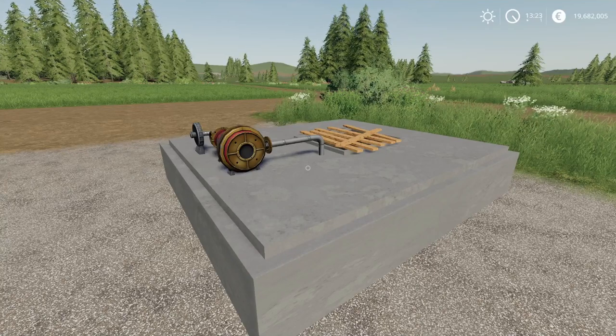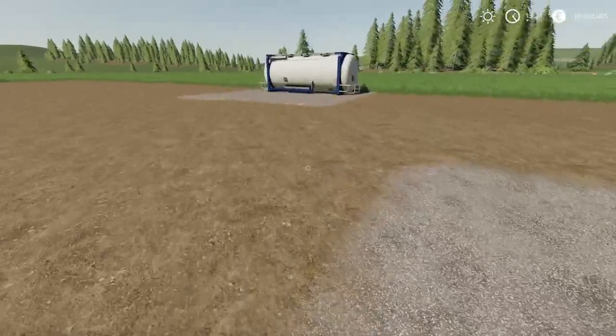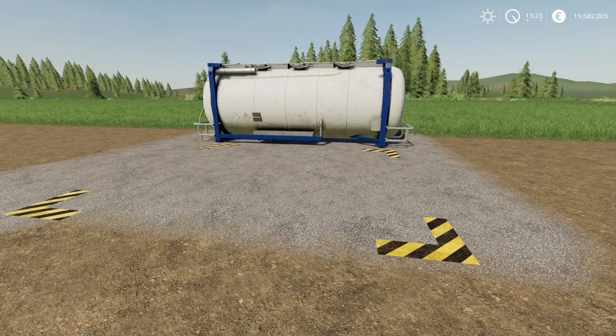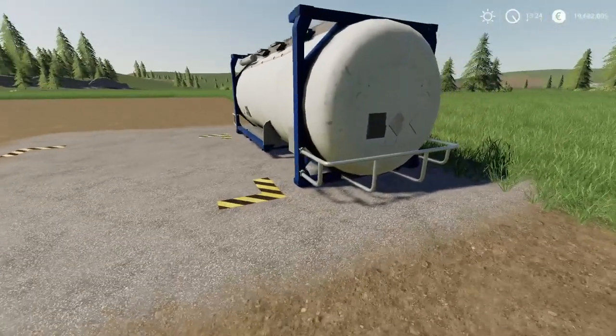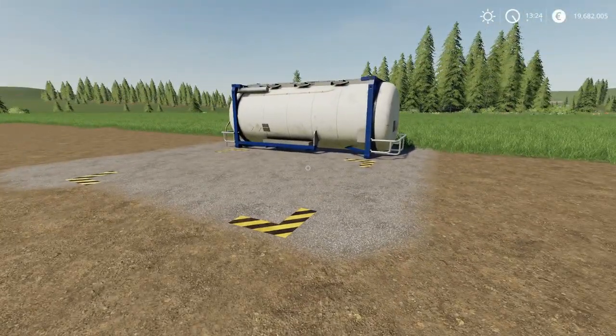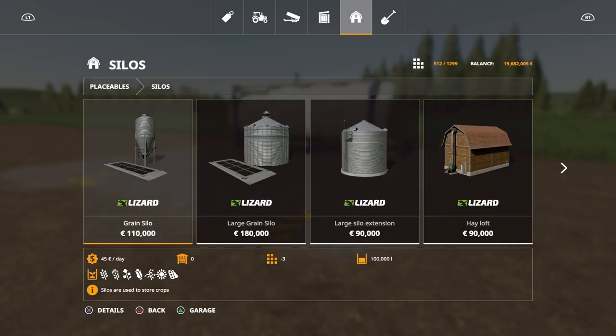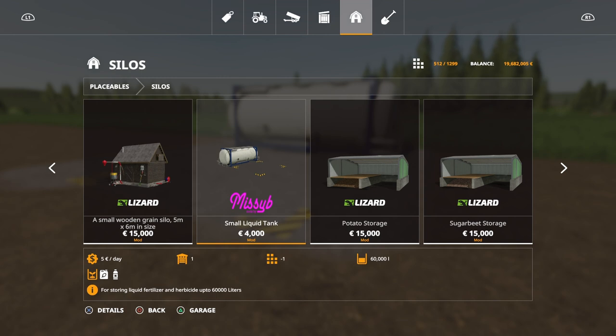First mod to look at is the small liquid tank by Missy B. This was originally part of a fertilizer/herbicide pack and it's now back as this version — 60,000 liters capacity. It's a nice tidy mod; you only get one tank now and it does both herbicide and liquid fertilizer. You'll find it under placeables, under silos. It's only four grand and only two slot counts — really low on the slot count, good capacity, good price.